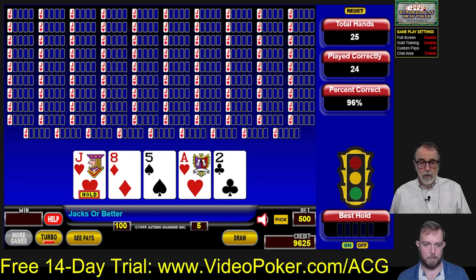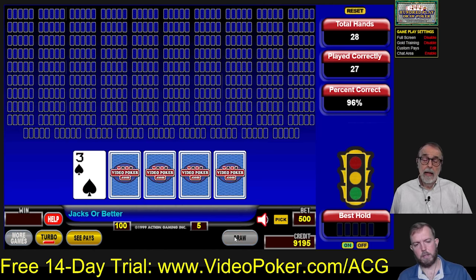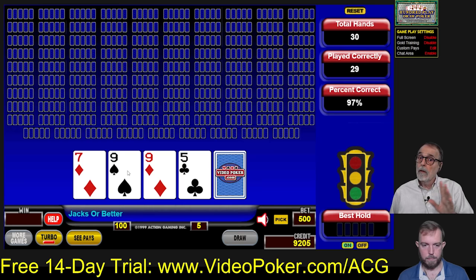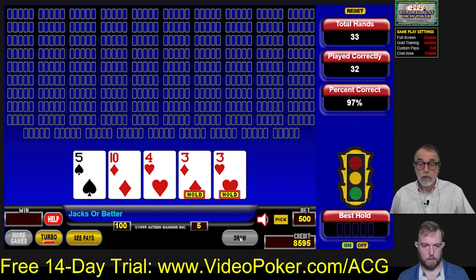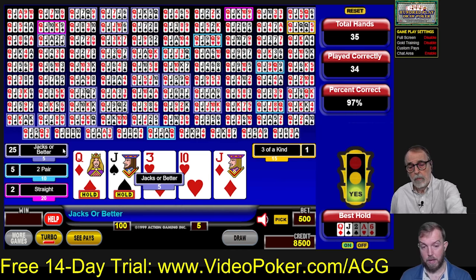If you practice on this, after a while these hands come to you rather easily. Video poker is our favorite game to play. This game we're playing returns 98.44%, so it has a 1.5% house edge. This is a game we can find in a local casino. Compare that to penny slots, which have a 12% to 15% house edge — so this is ten times better a game to play than penny slots. Your money will last a lot longer. But keep in mind, that house edge only applies if you know how to play it correctly, which is why you've got to train with something like this.